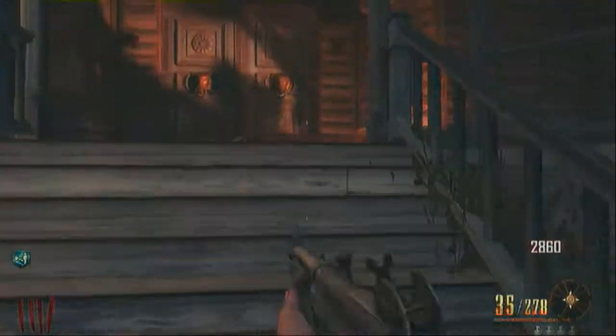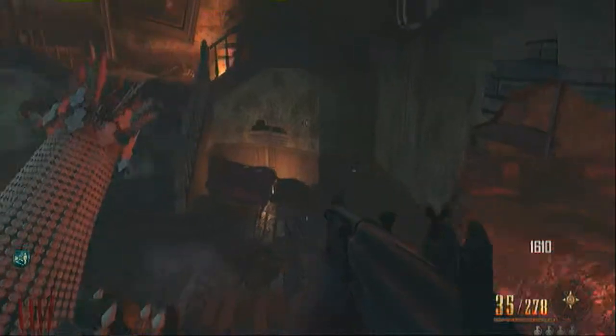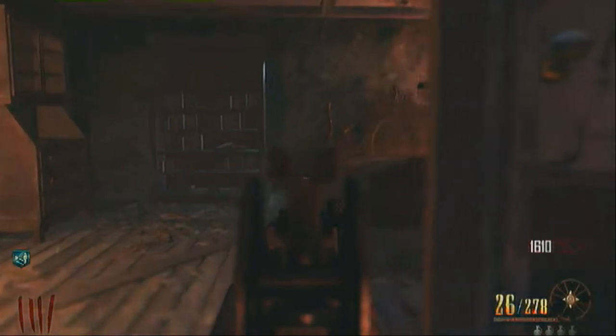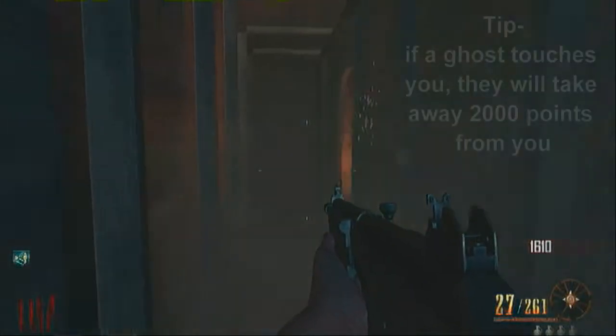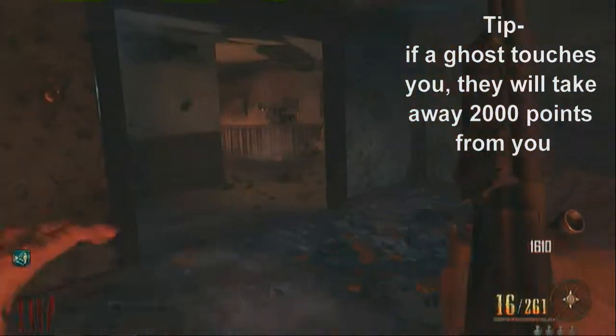Once you've done that, you're ready to go through the mansion. Open the mansion door and go through all of the mansion killing all the ghosts that are in there. They do come at you quite fast, but when they get close to you they slow down, which will give you just enough time to shoot them in the face.